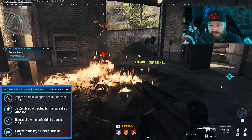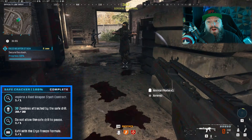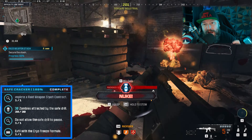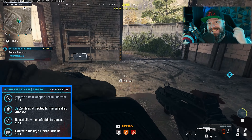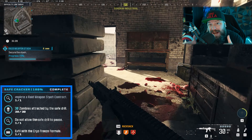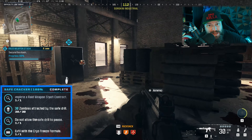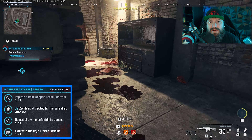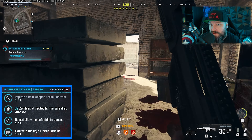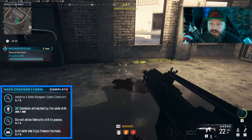The third step says you should not allow the drill to pause. If you move too far away from the safe, the drill will pause and actually start reversing its time. You cannot let this happen even once, otherwise the cryo freeze formula inside the safe won't spawn. The best way to handle this is to stay within line of sight of the safe. The distance you can move away is not that big — for instance, if the safe is in a house, going outside the house most likely takes you too far away.